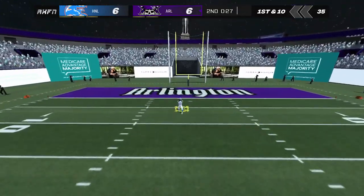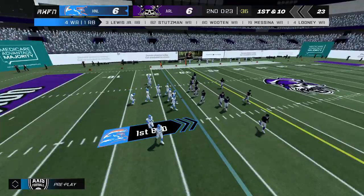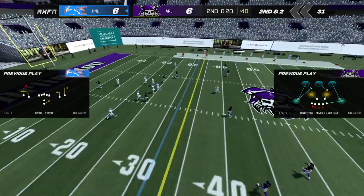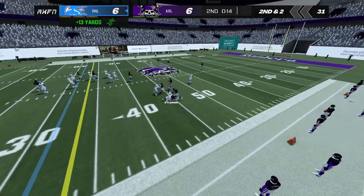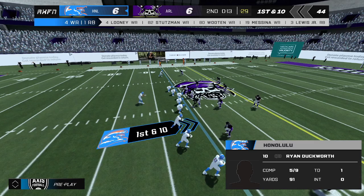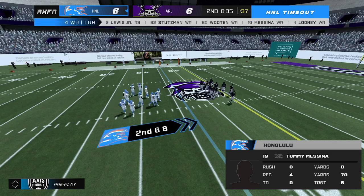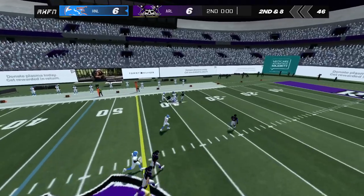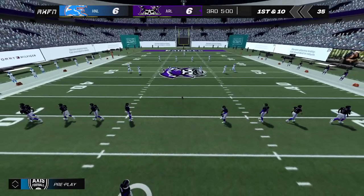Number 18 kicks it off. Fielded at the 7 — makes the return up to the 22-yard line. The offense will begin the drive from the 23. Dropping back, he makes the throw — that brings up second down. Second and short. He makes the throw over to the left side. The away team uses their first timeout — that will move the chains. Sets his feet and throws. The away team will call timeout. Second down. The safety came over late to talk with the DB — breakdowns in coverage like that just can't keep happening. Number 82 pulls it in — that will bring up a fresh set of downs. And that brings us to the end of the second quarter. An even matchup so far. 6-6.